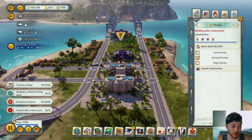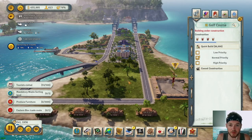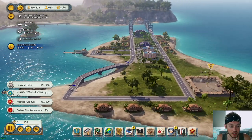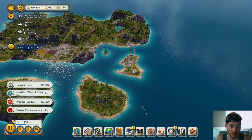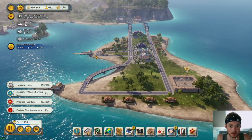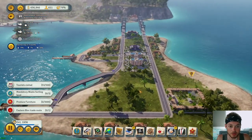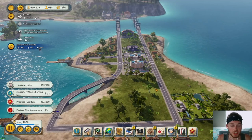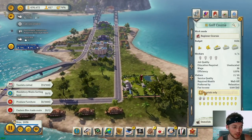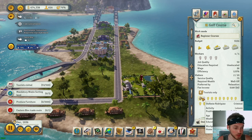We've got everything built except the golf course. We'll throw in probably one more entertainment building. The election looks fine — nothing to worry about there. Look how much we've done on this one little island in the last episode and a half. We got our hotels, a couple ships coming in for tourism. Golf course is now built — let's set it to tourist only.